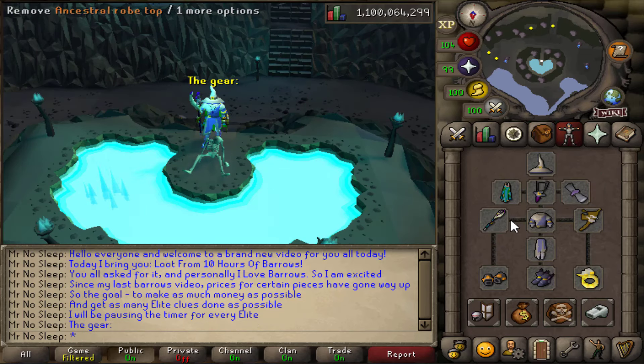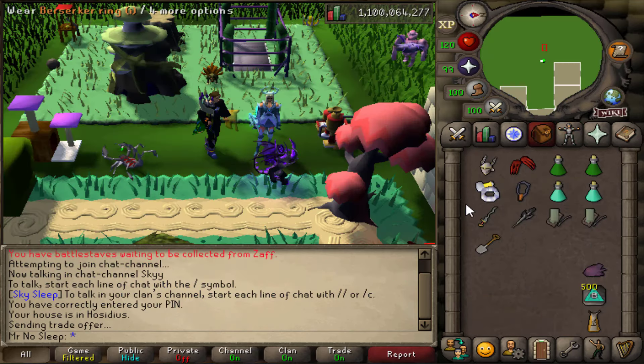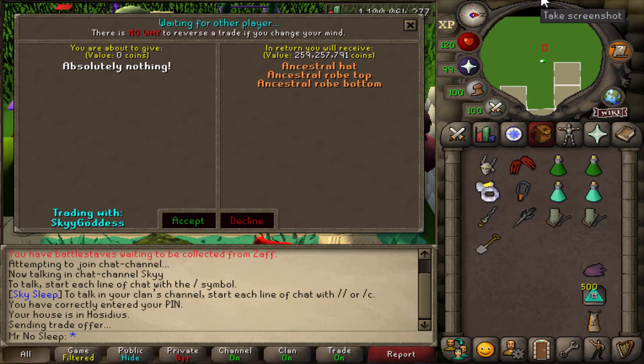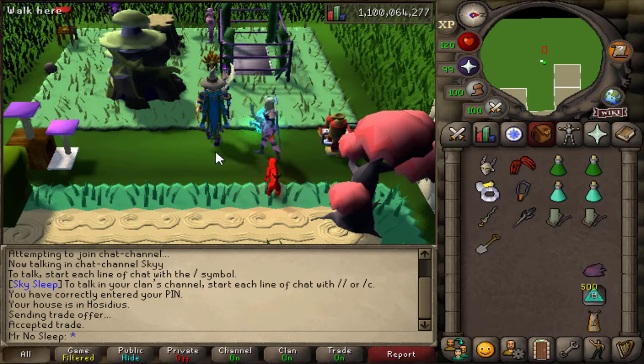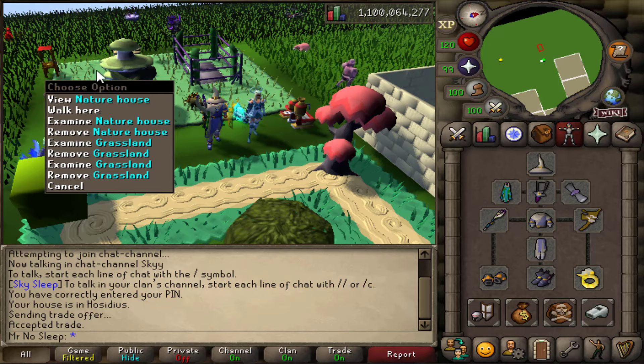The goal is also to get as many elite clue scrolls as possible, because I will be pausing the timer for every elite clue scroll. The gear for this video is a set of max mage, a Trident of the Swamp (e) with 8,000 charges total, and a big thank you to my girlfriend for loaning me an ancestral set — I did not want to spend 260 mil for just 10 hours of Barrows.